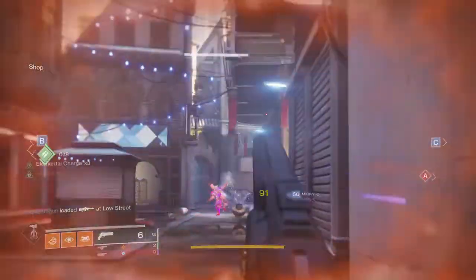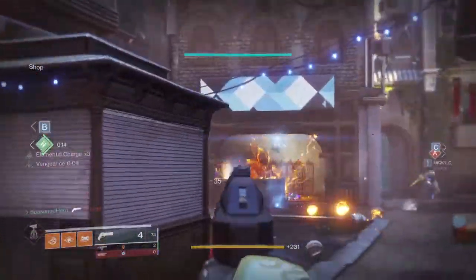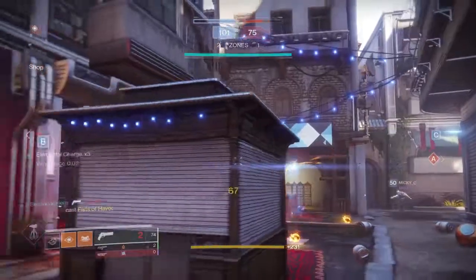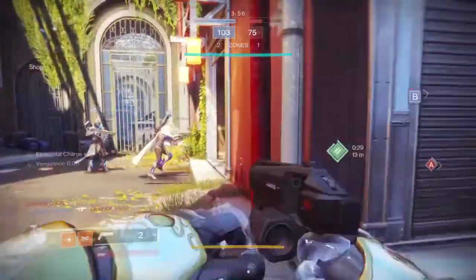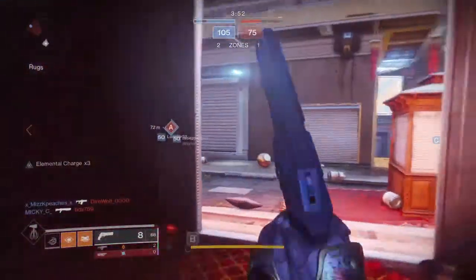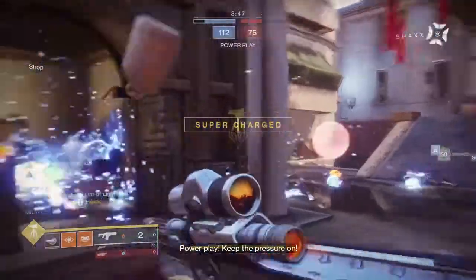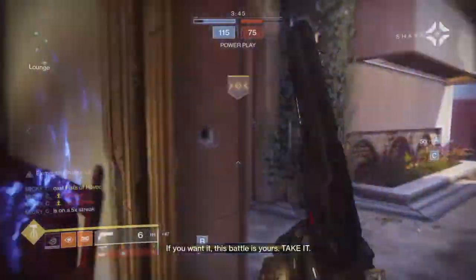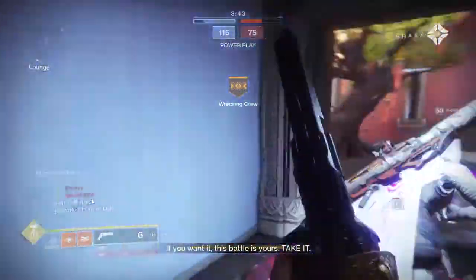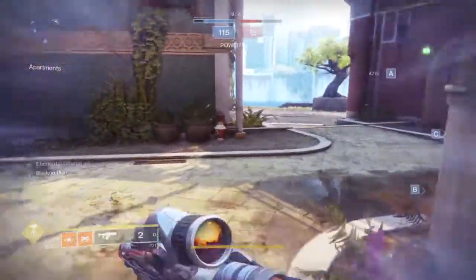Hip-fire Grip is usable but not something to prioritize for a 110 frame. Full Auto Trigger System offers increasing reload and handling speed but only when crouching — it can come in handy but isn't worth keeping if your other columns already cover these areas. If you get Explosive or Timed Payload, keep it, test it, see how it plays, and if you notice you're winning more fights with those perks then keep it — if not, shard it.